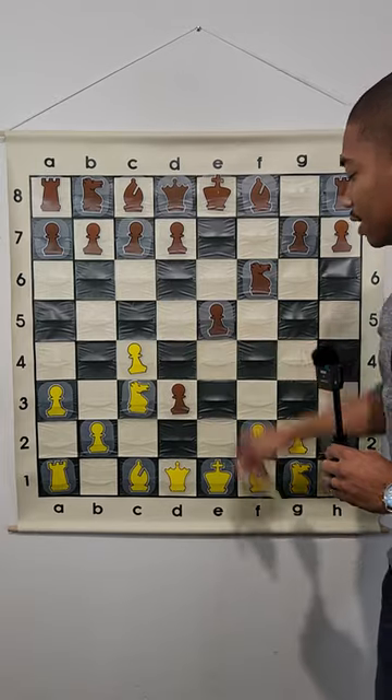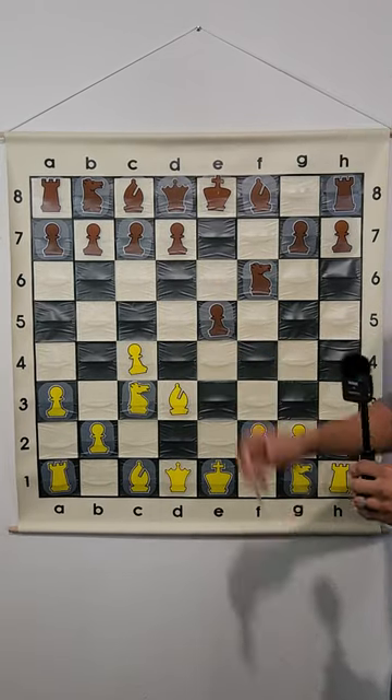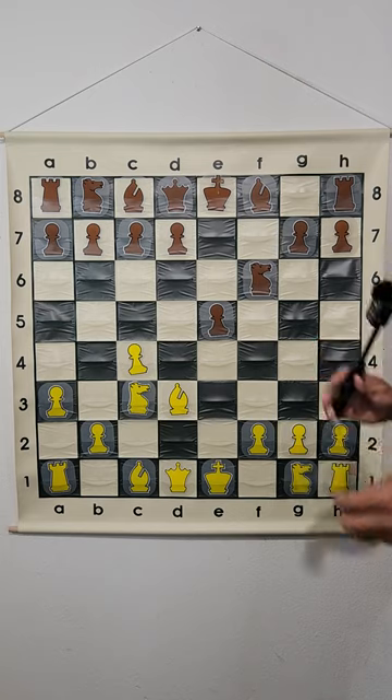Because after E takes on D3, Bishop takes on D3, this is completely a playable opening that you could do.